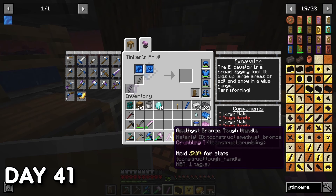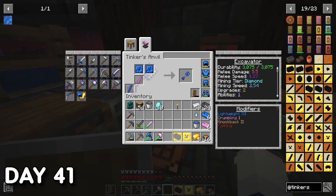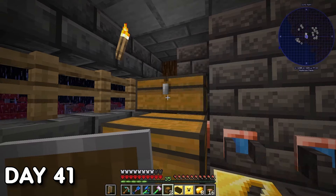I also took this time to make myself an Excavator — essentially a vanilla shovel, but it digs any shovel-based block in a 3x3 area and creates paths the same way. To conclude day 41, I upgraded my storage once more.